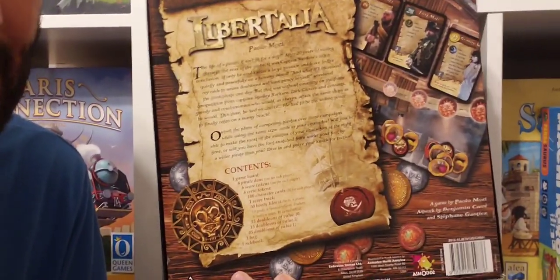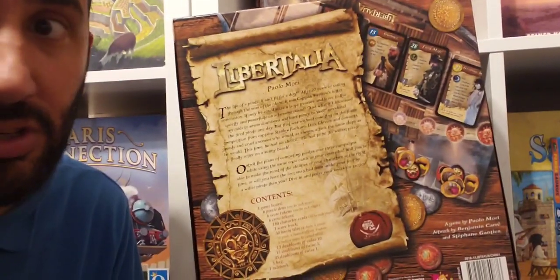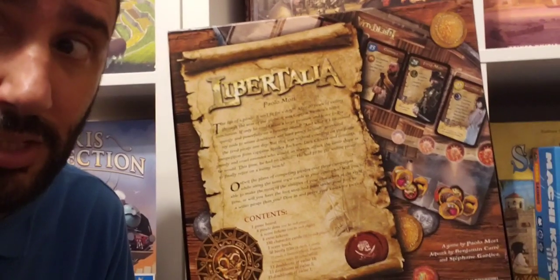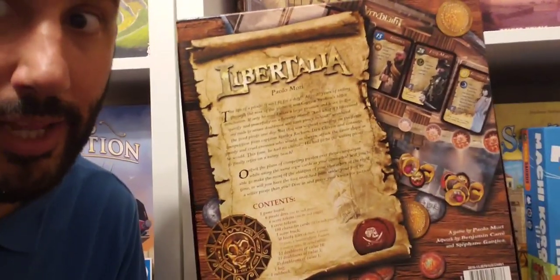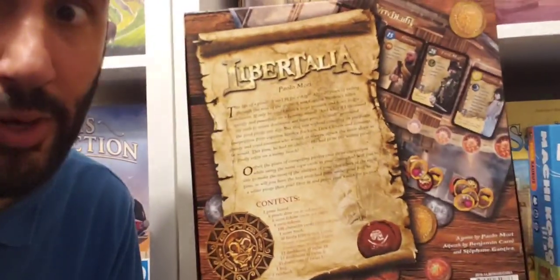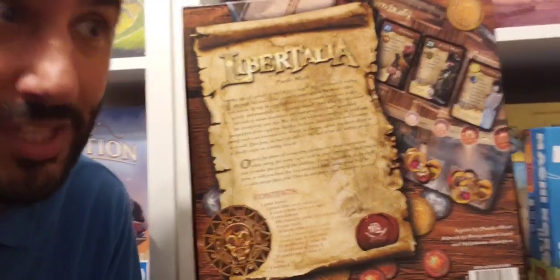You're trying to collect different sets of tokens that represent different booty in the ships that you're looting. You go through 6 days and then a 7th day — it's a week, but the 6 days are the days of looting and the 7th day is the rest day. Players are playing different character cards which give them benefits, hurt their opponents, but also determine priority and order for looting the ship. Who gets to loot first matters, because there are always tokens equal to the number of players on each section, so you only get one token per player. Priority is very important.